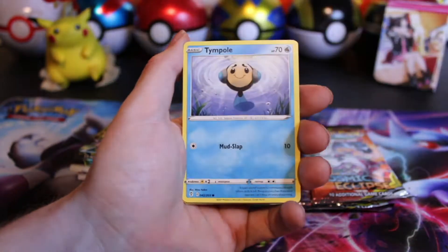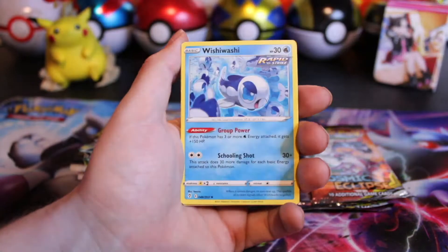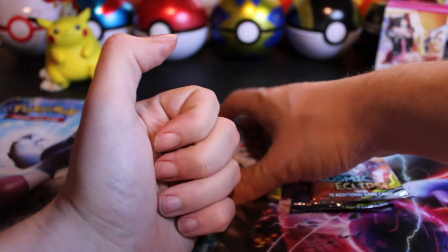Got the Scraggy, Hippopotas. Keep hoping maybe we have an error — not today. Wishy-washy non-hollow rare. Got the Hypno representing Gen 1.